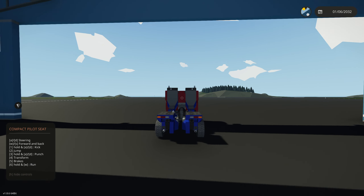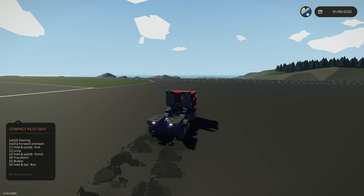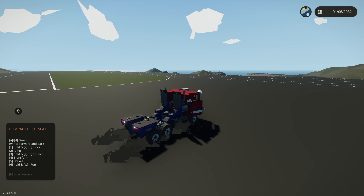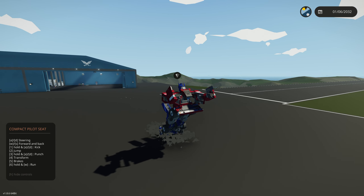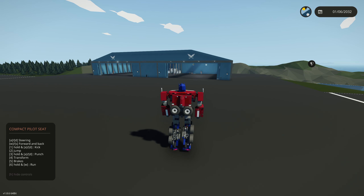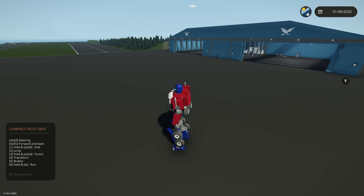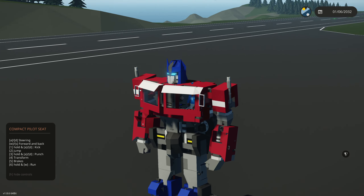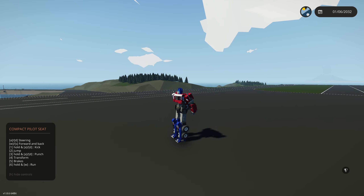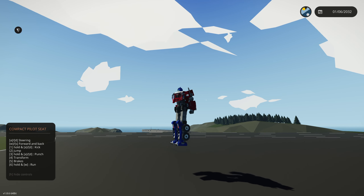It can actually drive and tow like a normal truck, which is surprising. But if we click button number four, it does some pretty crazy stuff — it switches into this crazy transformer form. We can literally walk in this thing. I don't even want to know how long this took to make, but it is pretty cool.